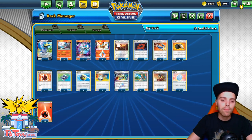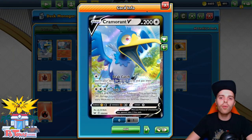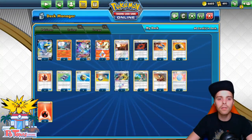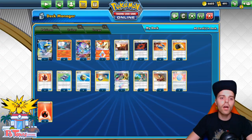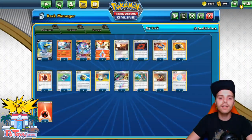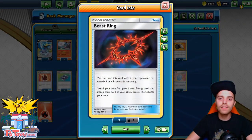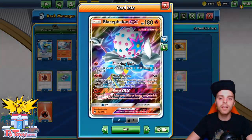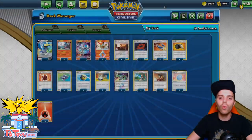In the past I also had Beast Energy in here but I had to make room for one copy of Switch so we can pivot to our Cramorant V in the late game to get the last two prize cards on things like a Dedenne. So typically Blastohalon will one-shot things like an ADP, then Cramorant one-shots the Dedenne, and then late game we just use Burst GX. That's how the deck typically goes.